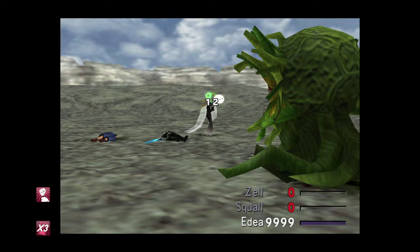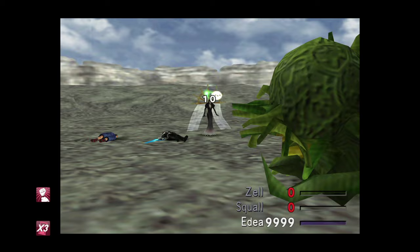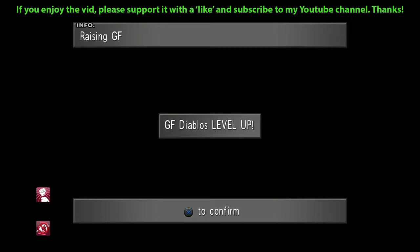I haven't maxed them out — obviously the experience for them gets distributed amongst all of them, so Edea is going to level a lot faster. You can level them higher, but I don't see the point, because when we level our party members later they'll also gain experience then as well. I just wanted to make sure we gave them a good boost and got the Treatment ability with Siren, and I'm quite happy with that. I've also got about 60 plus Curse Spikes, so we're well on our way to our next Dark Matter — a really nice bonus.